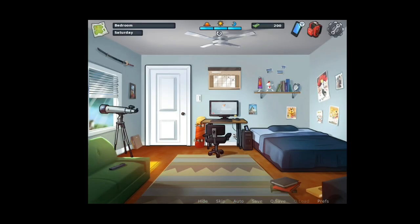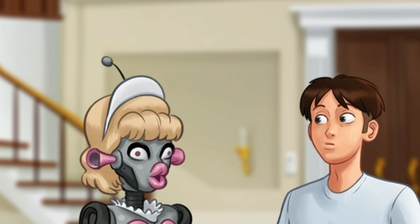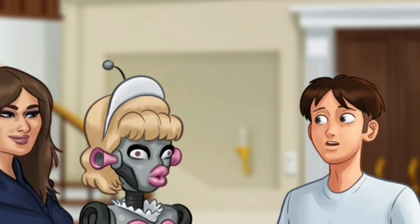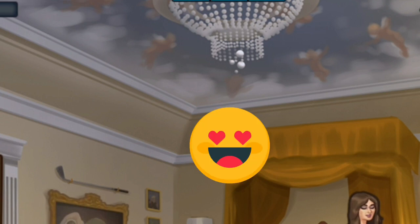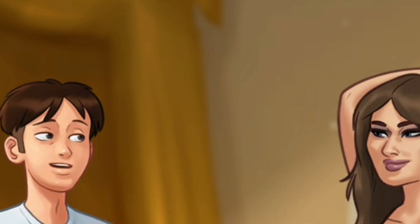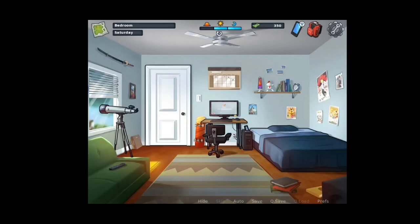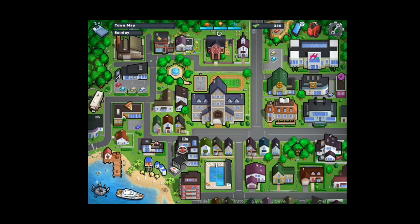Go to the Melania house and talk with the robot, then talk with Melonia. Click the third option and have fun with her. After that, go to sleep.